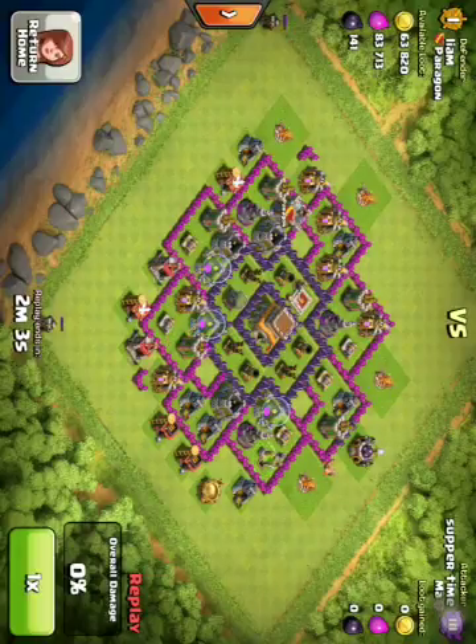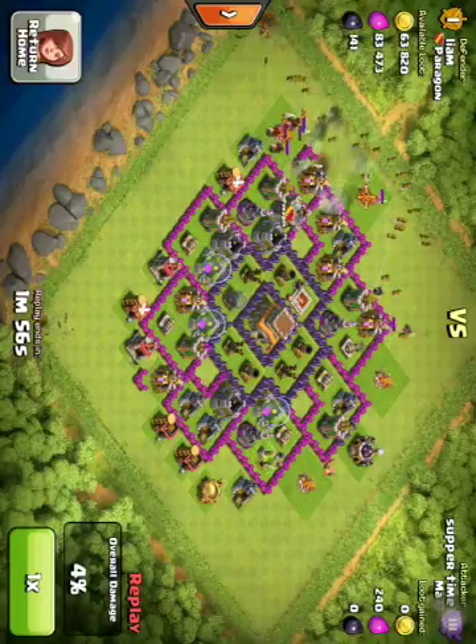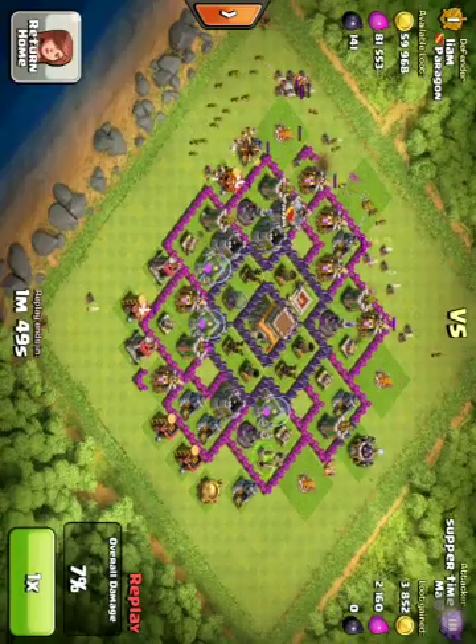As you can see here, they just started taking out the builder's hut. And then they also started taking out these troops over here. Luckily I had some hogs in my clan castle, so they just popped out and took them out.